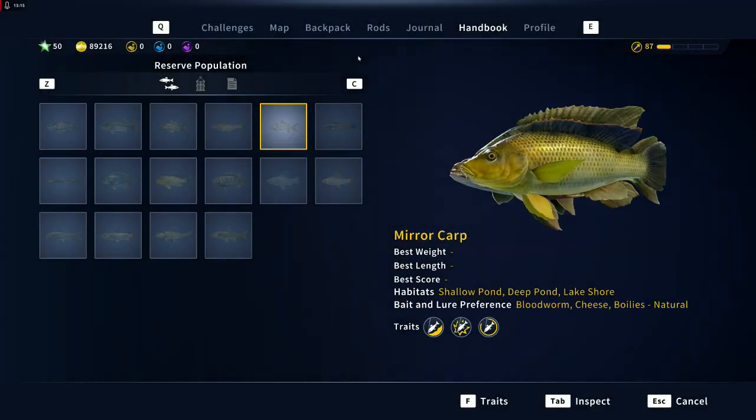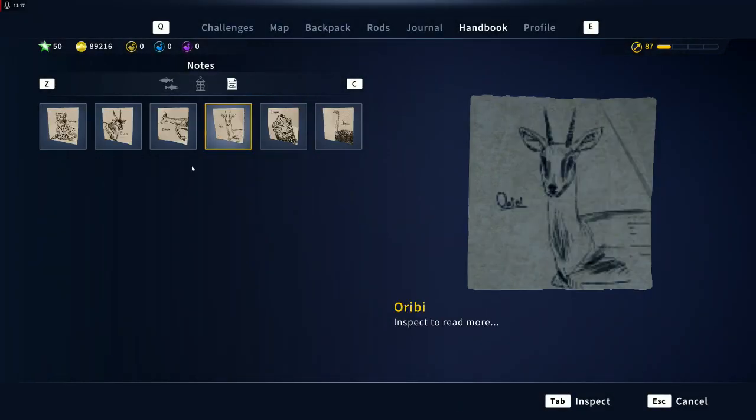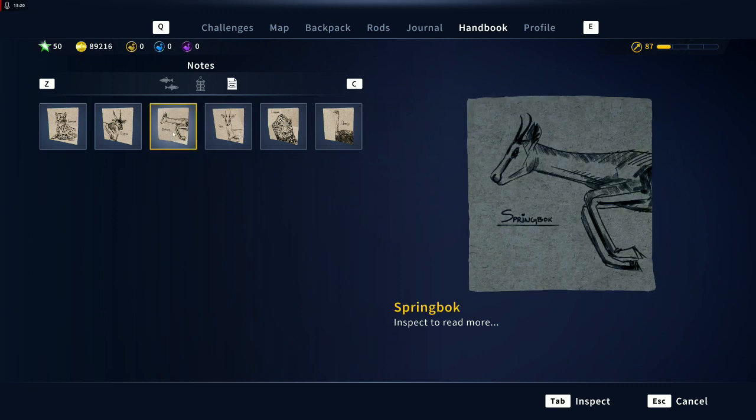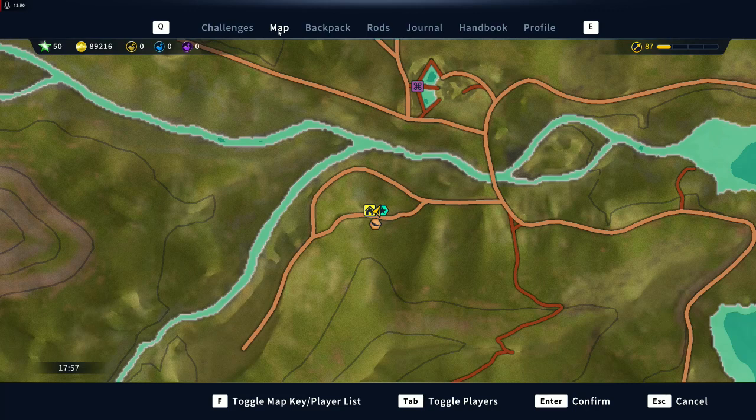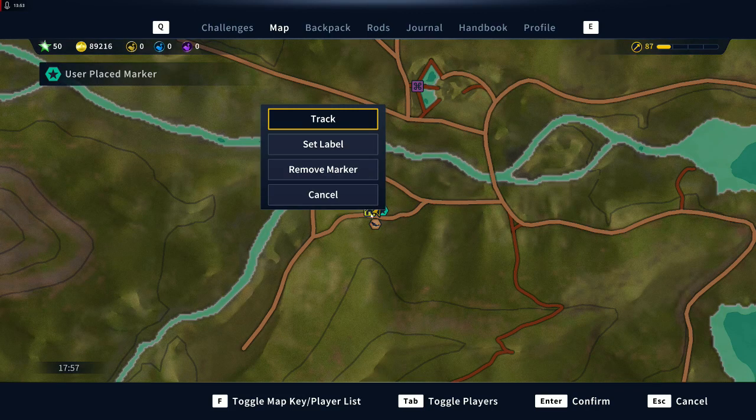The springbok or springbuck is a medium-sized antelope found mainly in south and southwest Africa. A slender, long-legged antelope, the springbok is up to 28 to 34 inches tall at the shoulder and weighs between 60 to 93 pounds. Both sexes have a pair of black 14 to 20 inch horns that curve backwards. The springbok is the national animal of South Africa. The common name springbok comes from the Afrikaans word 'spring' for jump and 'bok' for antelope, and the first recorded use of the name dates back to 1775.